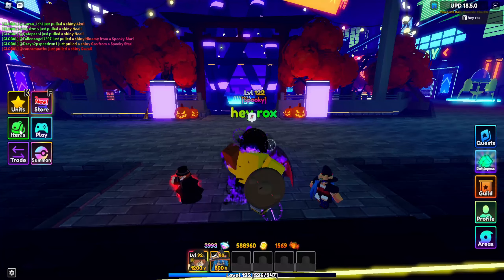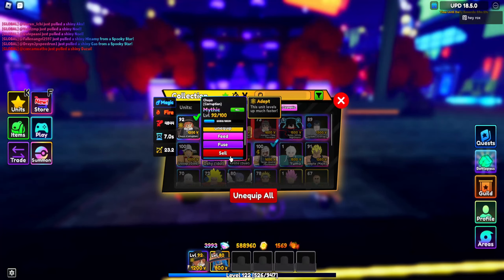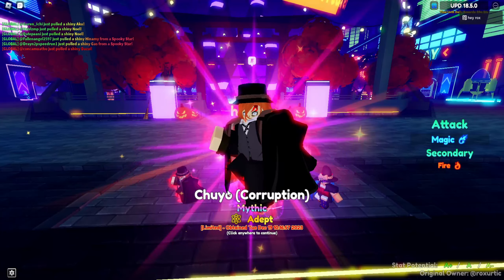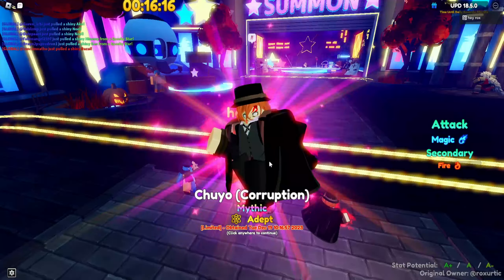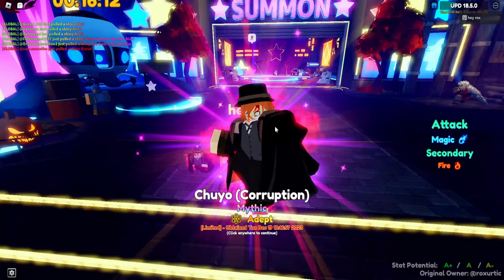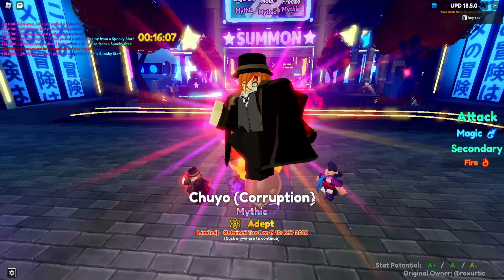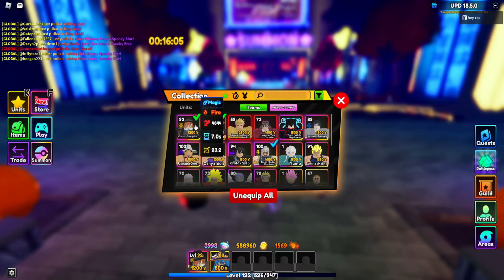This is my lineup right here because I'm going to show y'all manually. You need this guy — you need Chuyo Corruption, Chuyo. So if you don't have him, I suggest you grinding and summoning for him with your little books or whatever. Get him evolved, just because he's a very important part — you can literally do it by himself.